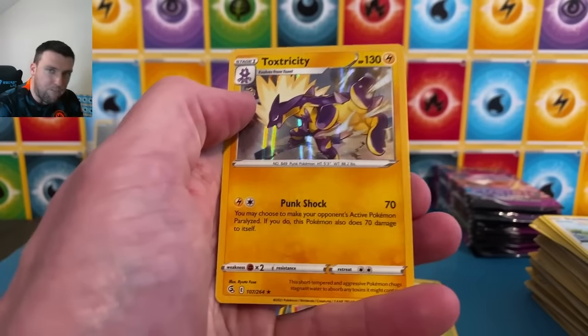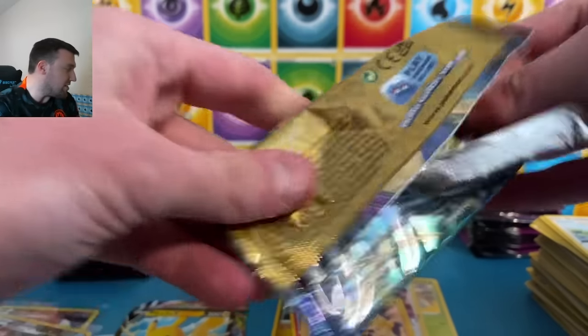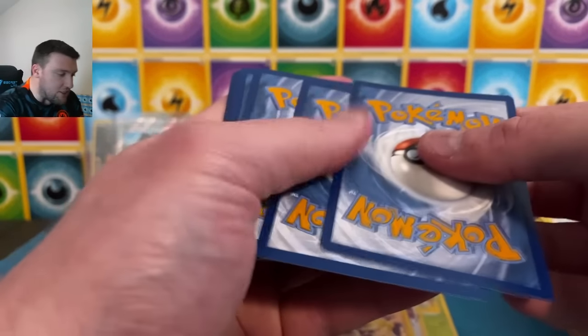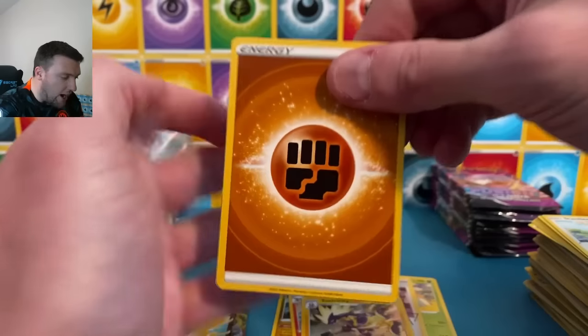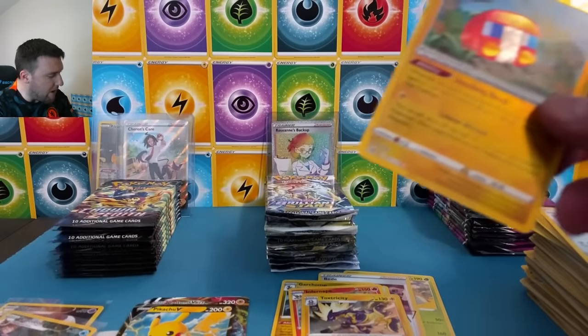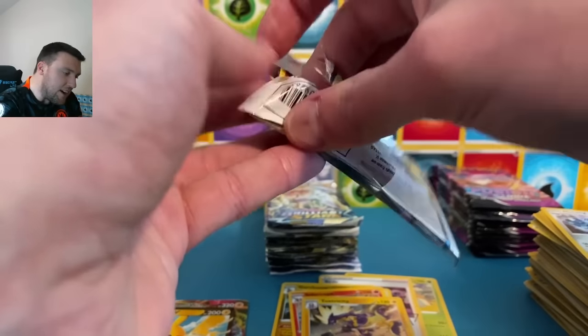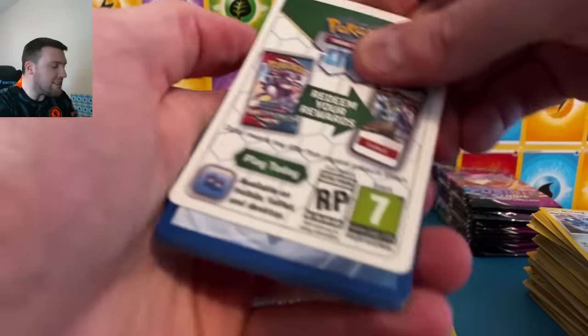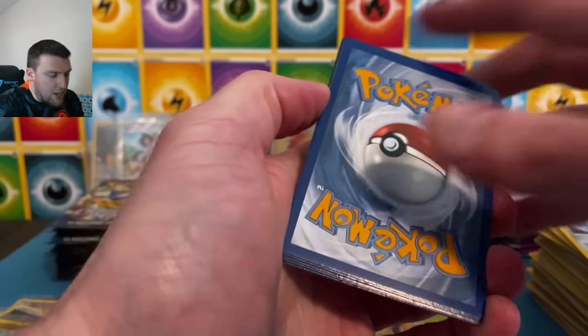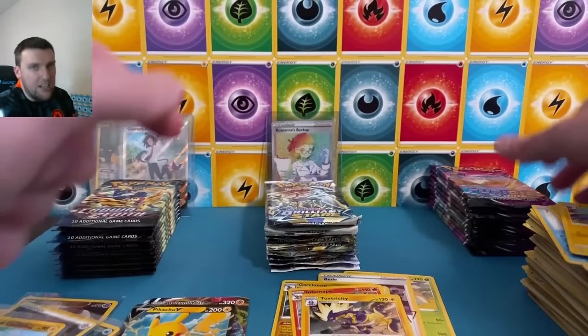I think we still have a monster card coming today — I can just feel it. Toxtricity. I don't know if it's gonna be a gold Arceus, a gold Giratina out of Crown Zenith, I don't know if it's gonna be a Charizard out of Brilliant Stars. Radiant Charizard bug there with the zero aura — very nice stuff! The way this week is going — we actually pulled, insanely enough, a Charizard out of a Flash Fire booster box yesterday during the Charizard hunt.